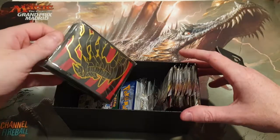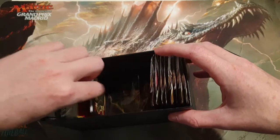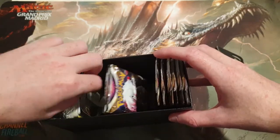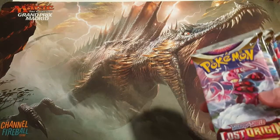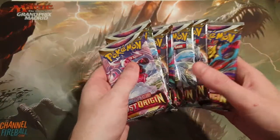Look at all this stuff — there's really beautiful sleeves, energy cards, dividers, a V-Star little magnet badge thing, more dice, and then booster packs. We've got eight boosters — three, four, five, six, seven, eight. Awesome.